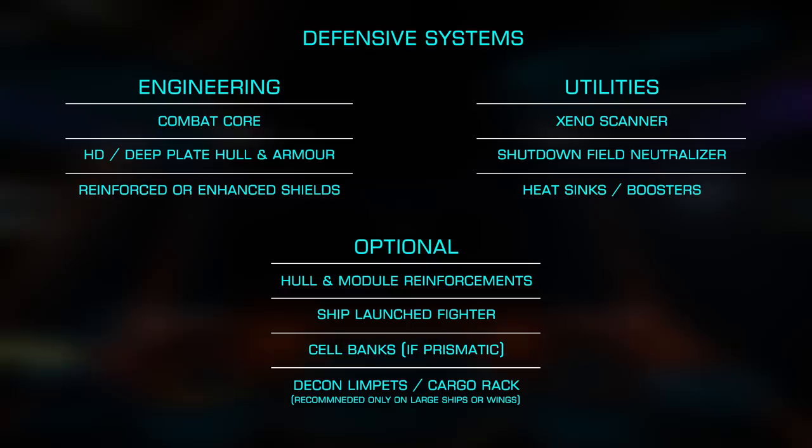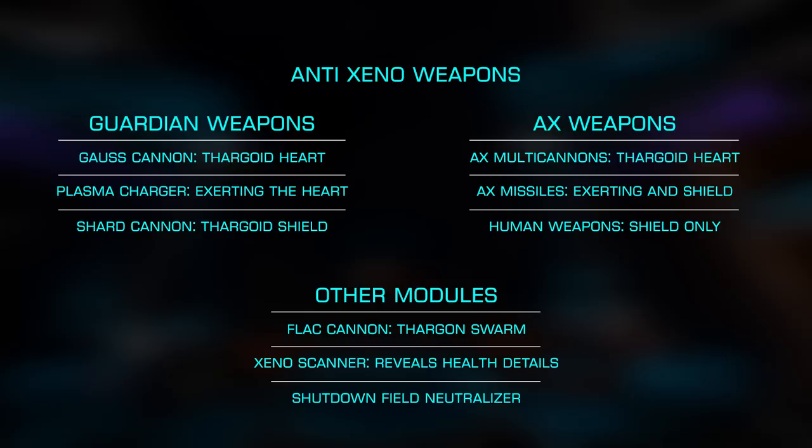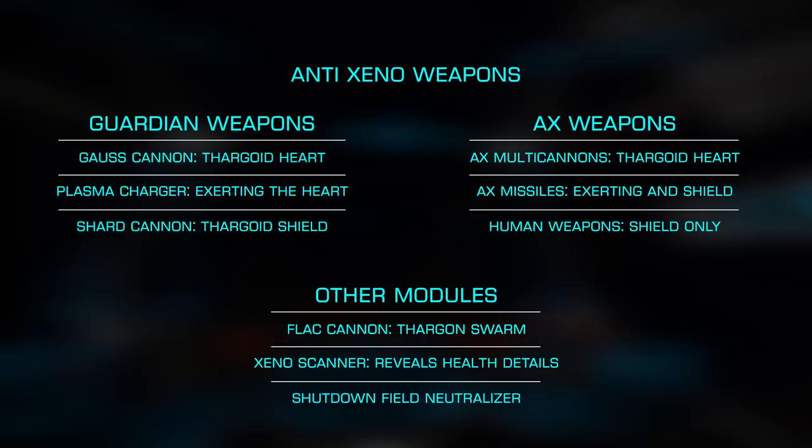For your weapons, if you're serious about Thargoid combat, you'll want the Gauss Cannon, as it is the most effective of the Guardian modules — outfitting at least one, if not two, depending on your ship and build. These are extremely effective at destroying the Thargoid Hearts. The other Guardian weapons, the Shard Cannon and Plasma Charger, are also very useful, with the Shard Cannon being excellent for the shields and the Plasma Charger great at exerting the hearts for attack.